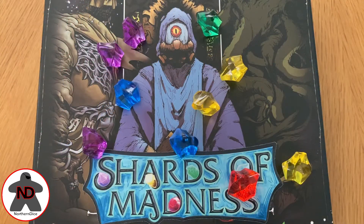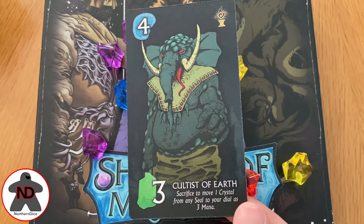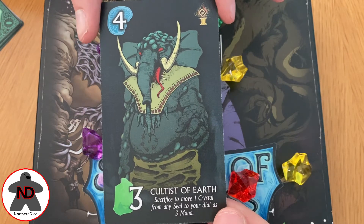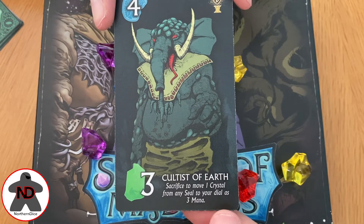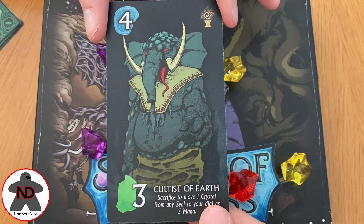The final thing to note with this game is the actual cards and their effects and how they are played. Starting with the most basic: the occultist will always cost you three of a respective mana, and they will always score you four points at the end of the game. They are pretty worthless in that regard, but they're really powerful in the sense that you can sacrifice one to move one crystal from any seal to your dial as three mana. When it says seal, it means portal — those stacks of cards that you had available.